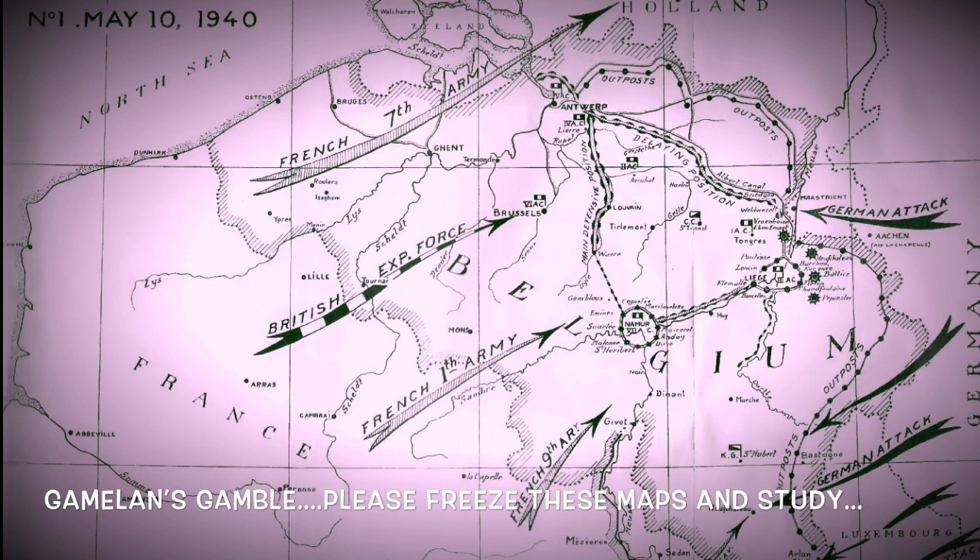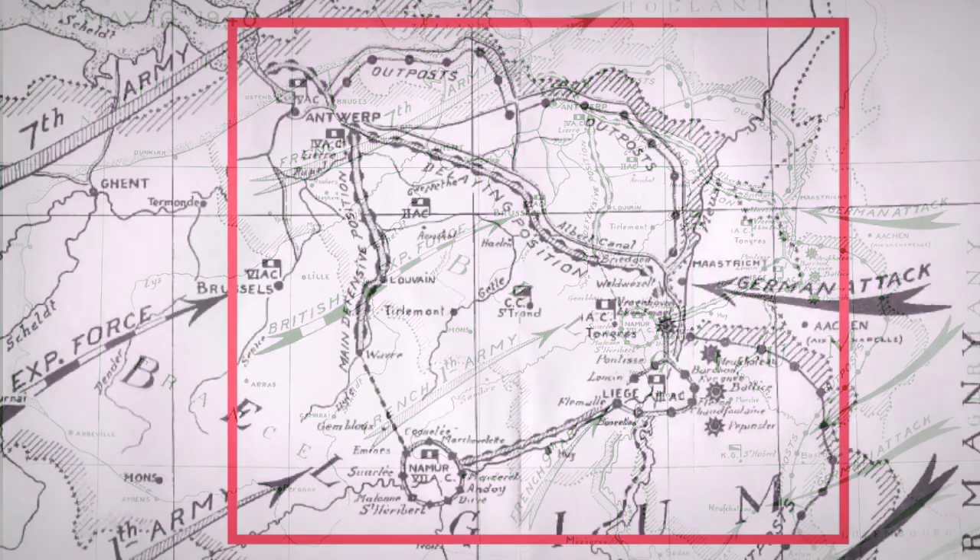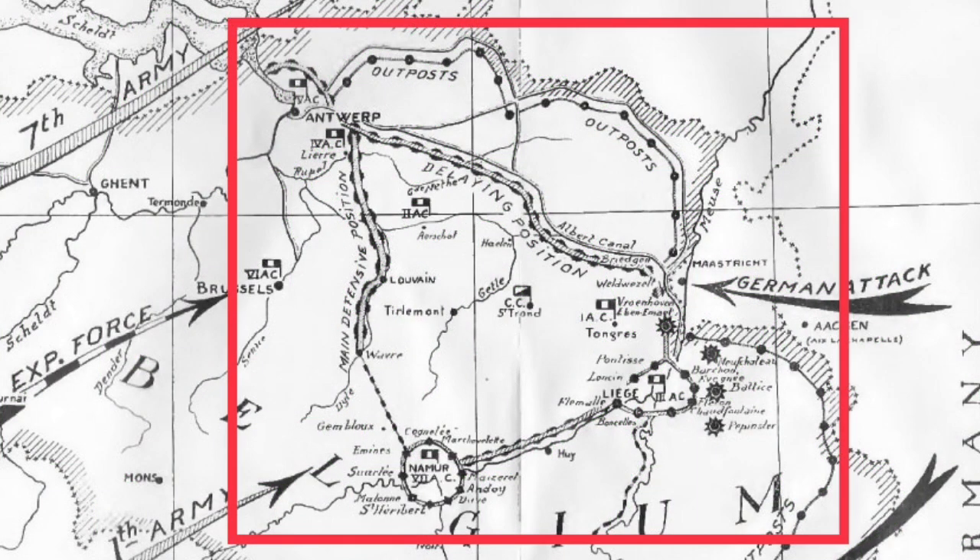Now to understand this you've got to look closely at this map, so please freeze it. The French 1st Army are moving on Namur, the British Expeditionary Force on Brussels, and the French 7th Army into Holland with the 1st Tank Division moving up into the Breda Gap. If you look closely, the plan is basically all based on Belgium and Holland buying time for the Allies to get into position. Gamelin had gambled that the Germans were going to use a version of the Schlieffen Plan, which they used before.